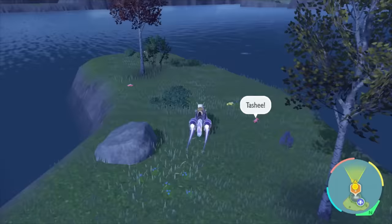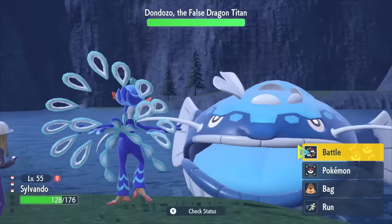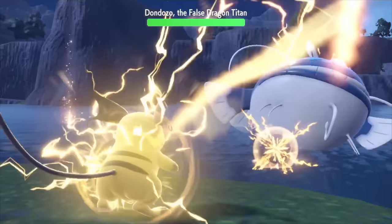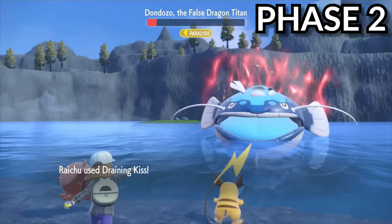That leaves me with only one Titan and one Team Star Boss before reaching the story finales. For now, Dondozo may not be the real Titan, but that massive HP stat scares me. So I had Quaquaval flex her new Feather Dance move she learned at level 52 to weaken the attack power of Dondozo since Raichu is weaker on the defensive side. But I was afraid for nothing because my electric mouse sparked major damage onto the massive catfish. Did I even need Quaquaval? No. I wasted my time.